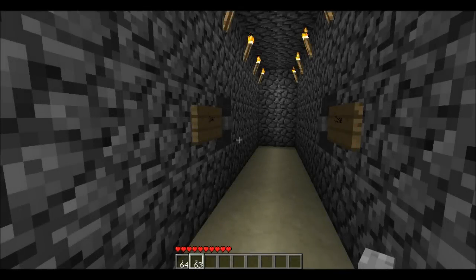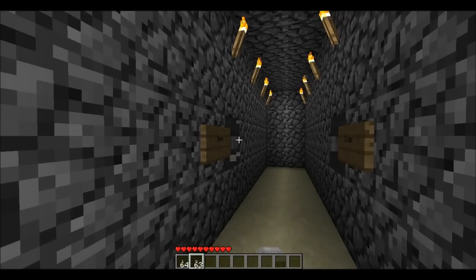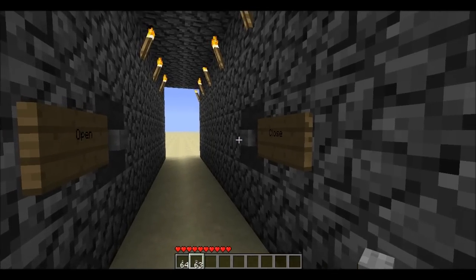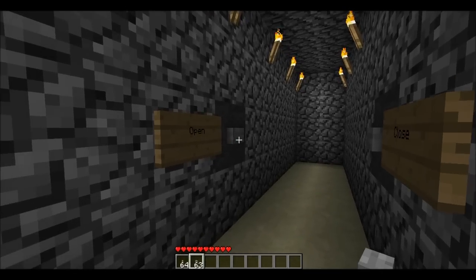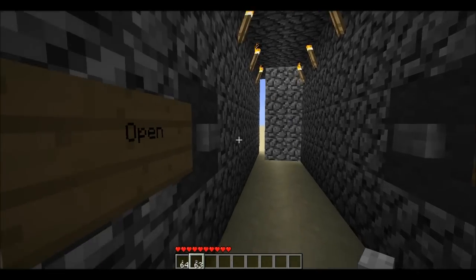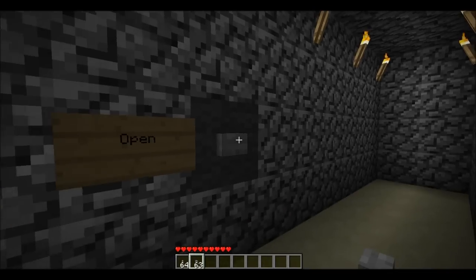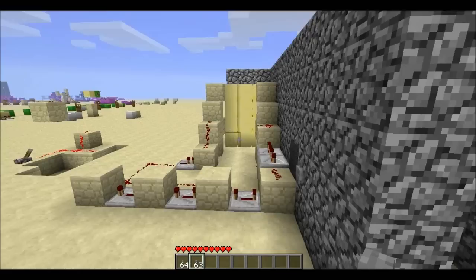Hey guys, welcome to my test world. Still playing with pistons in anticipation of the next update. This is kind of a hidden door mechanism — it looks fancy but it looks cool. Looks like the end of the corridor, but hit the right button. You could hook this up to a combo lock or something.